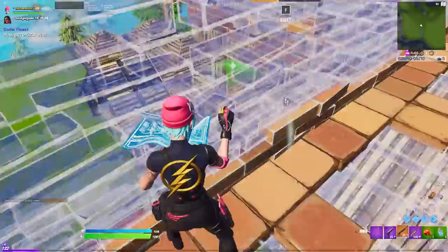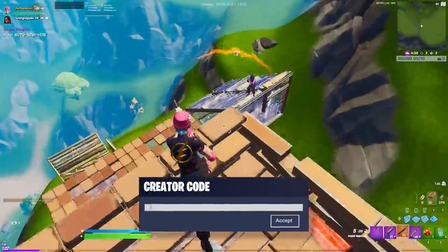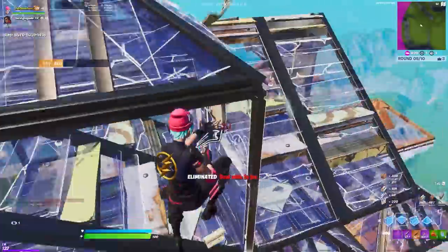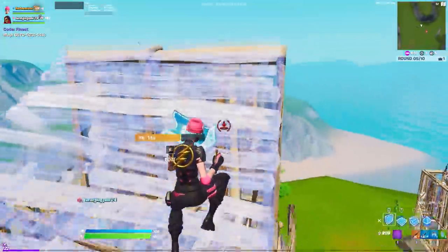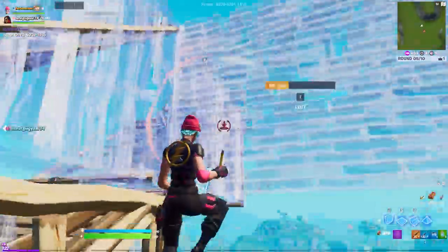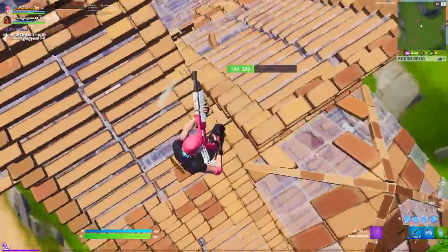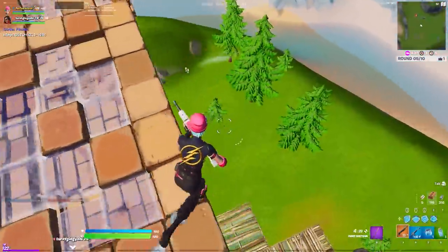Similar to other Battle Royale starter packs, the Dizzy pack includes the Dizzy skin, a back bling, and a brand new harvesting tool. On top of that, just like all other starter packs, there is a 600 V-buck bonus you get right upon purchasing — no challenges required, you literally just get them as a bonus for buying the pack. You're paying five dollars to get a skin, back bling, and harvesting tool, and then you get 600 V-bucks back, which is already worth more than the initial money spent. Both starter packs are dropping around the same time — within the next week or week and a half before the next downtime update.